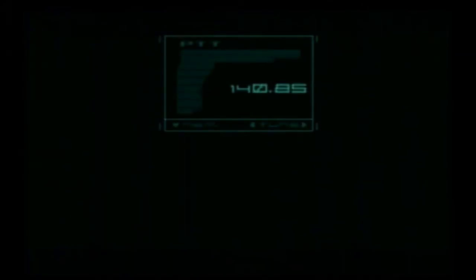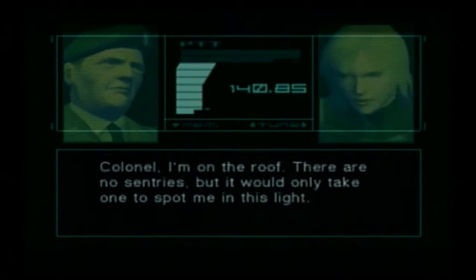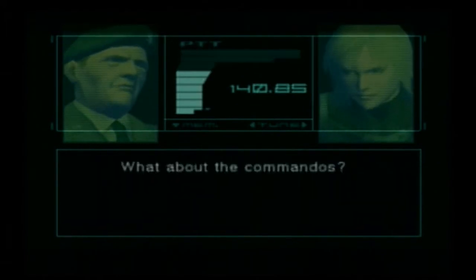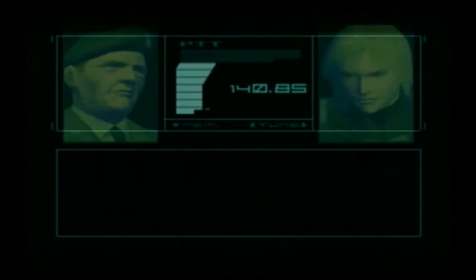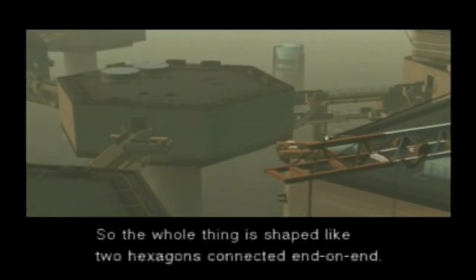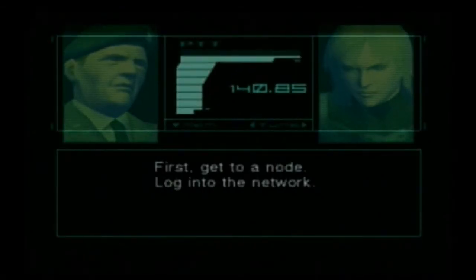Colonel, I'm on the roof. There are no sentries, but it would only take one to spot me in this light. You never had Daylight VR training after all. Stay extra sharp until you can find a node to log in from. What about the commandos? SEAL Team 10 has landed on Struts B and C. And the president? Seems he was spotted on Strut B. The Big Shell is comprised of shells one and two. Each unit consists of a central core and six struts surrounding it, so the whole thing is shaped like two hexagons connected end on end. Exactly. And you're on the roof of Strut A, Shell One at the moment. First, get to a node. Log into the network. Got it.